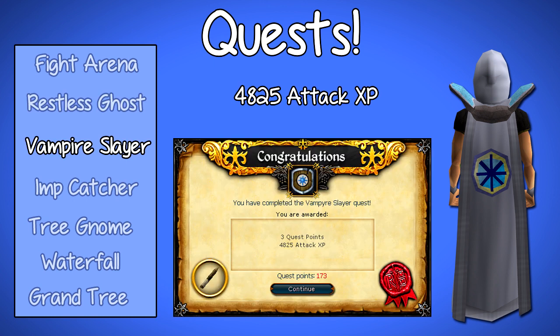On to Vampire Slayer. Vampire Slayer is once again a very simple quest. You have to fight a vampire at the very end of the quest, but he only has about 10 to 15 health points, which means it's not really that difficult to kill. On doing this you will get 4,825 Attack XP. Not to mention you get 4 quest points, which is a massive boost if you're going for quests like Dragon Slayer, Heroes Quest, or Legends Quest where you need a specific amount of quest points to gain access.